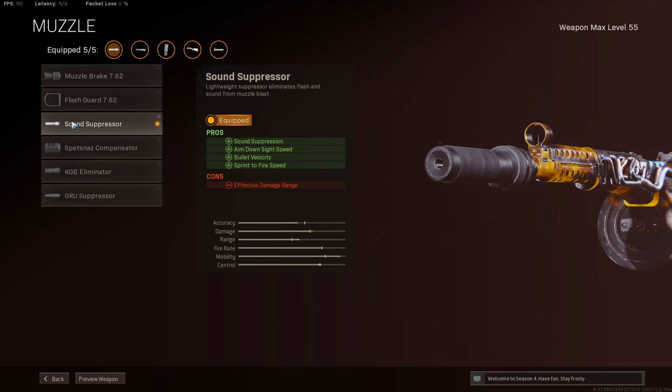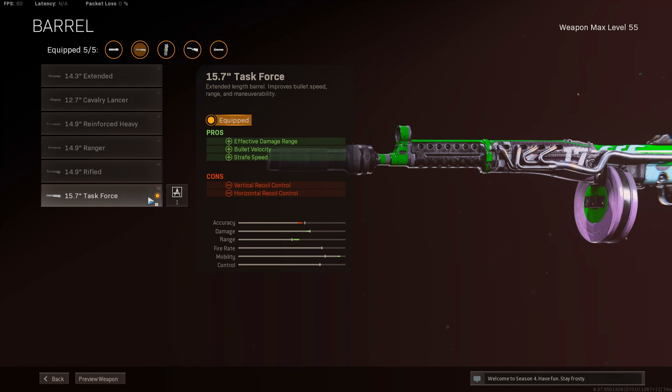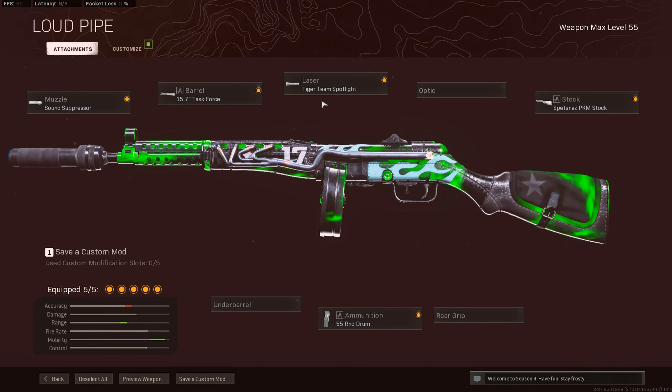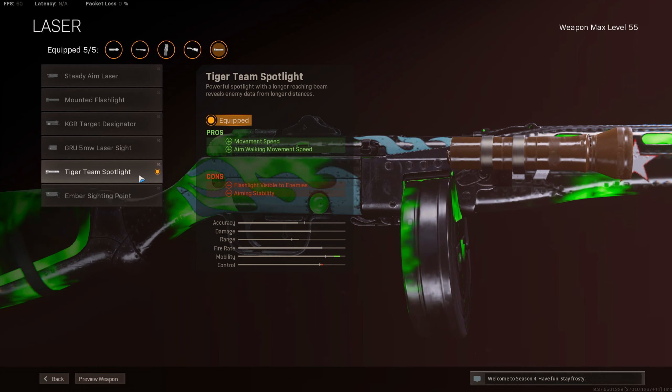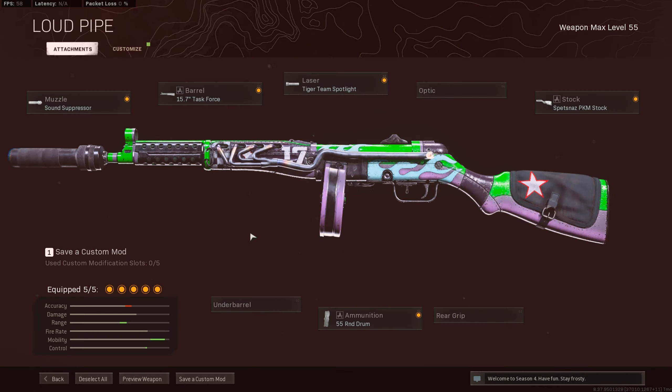I'm not going to be getting into long-range engagements with the PPSH, so that's why I'm using the sound suppressor over the GRU suppressor. I was using the Task Force barrel for bullet velocity, effective damage, and strafe speed — mostly the strafe speed, the others are just added bonuses in my opinion. And I was using the Tiger Team Spotlight for movement speed and aim walking movement speed.